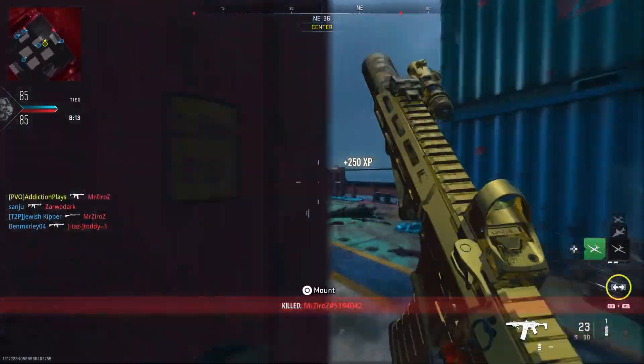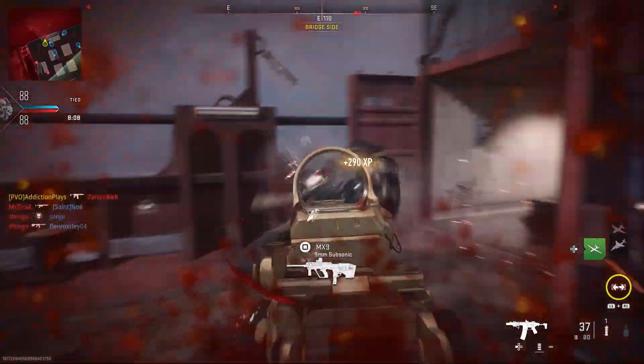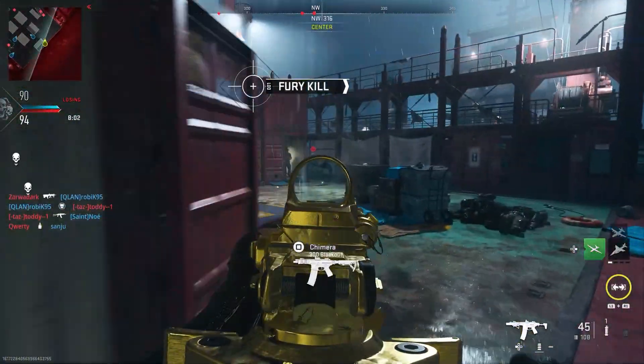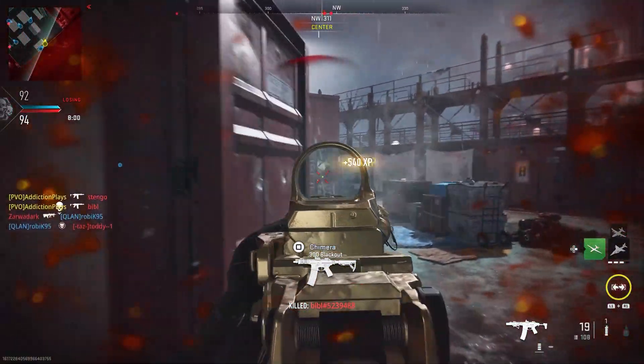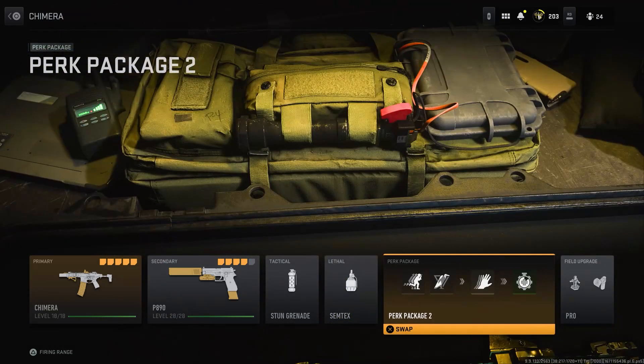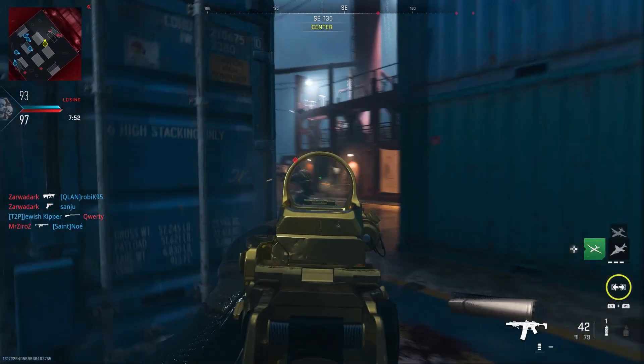For the tactical I've decided to use the stun grenade. When I throw this I can quickly slow down the player, and having that ammunition on the Chimera is actually going to help a lot with this tactical. For the lethal we've got the Semtex, and for the perk package I'm using the usual: Double Time, Scavenger, Fast Hands, and Quick Fix.